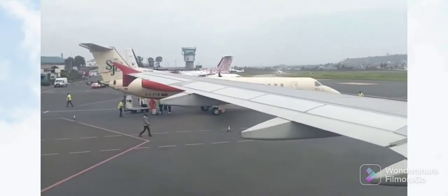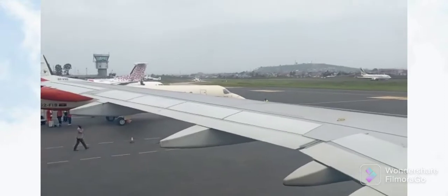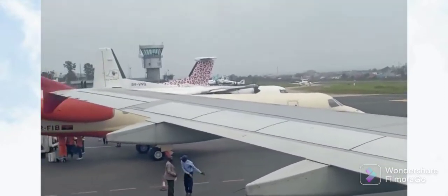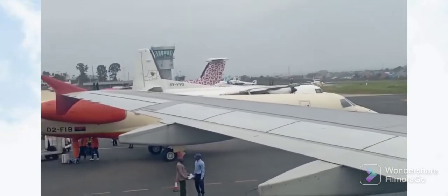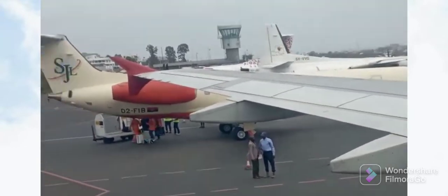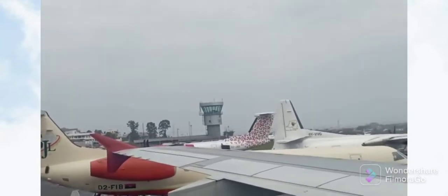You can see the facilities of the airport — planes are landing and others are flying out. That's what you get to expect when you are in the Republic of Congo. It's beautiful. You can see the greenery in the area.